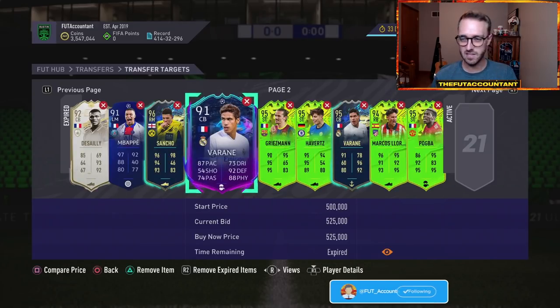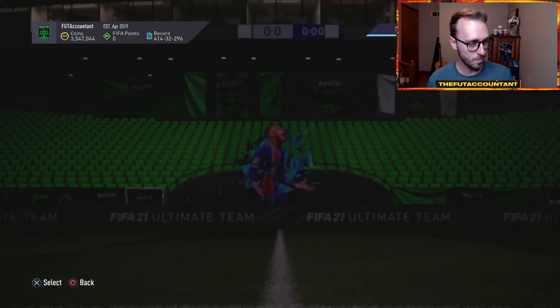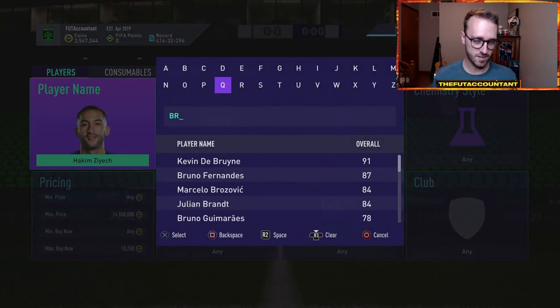Now we have this SBC fodder situation at a point in the year where a lot of the content is released purely for the fun — there's not a lot to do at this stage of the game. So EA puts out a lot of that SBC fodder content. You're turning in 84, 85, 86 rated squads, and just let us do it. But right now you can barely buy 84s and 85s on the market because they are extinct.